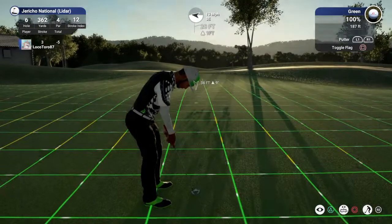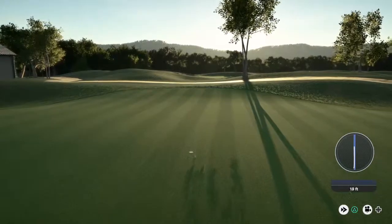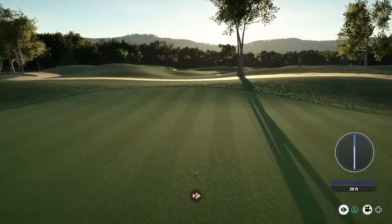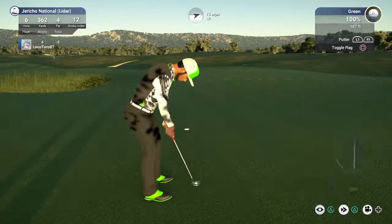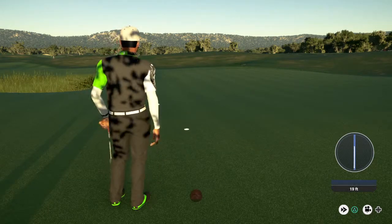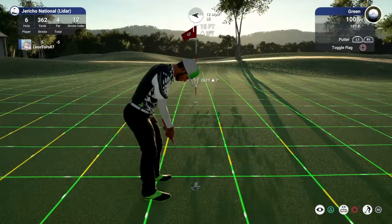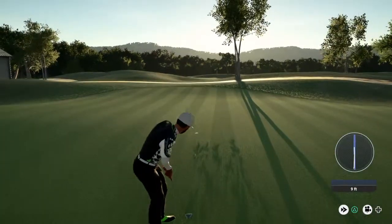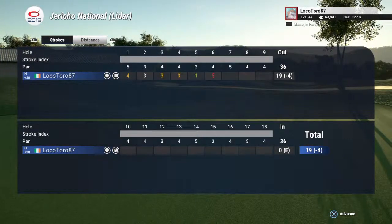20 feet to the cup. Drop this par putt, let's do it. Disappointment. We're putting from around 15 feet out. Thank goodness you dropped that one — there's your bogey. And that'll take your score up to four under par after that one.